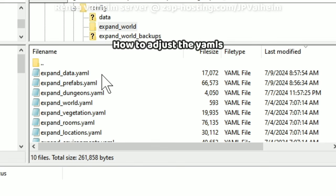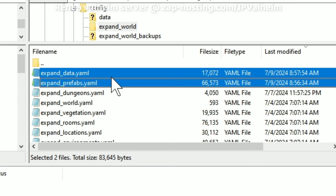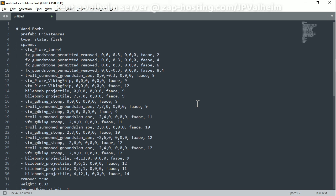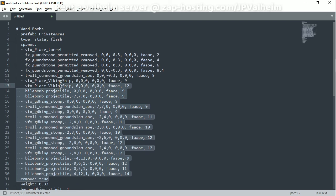As usual, the tutorials I show you with ExpandWorld Prefabs focus on these two files: the ExpandData YAML and the ExpandPrefabs YAML. I've taken the ward bomb portion of the script out of the YAML and put it here so it's easier to work with. As we can see, there's a whole bunch of stuff — visual effects, actual explosions, distances. I'll explain all of that.